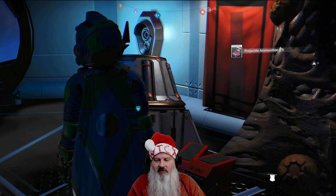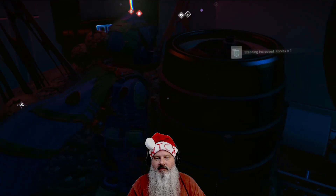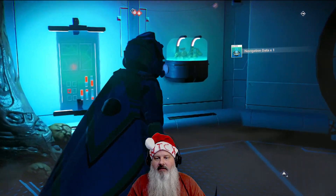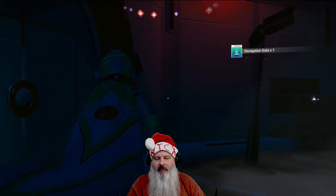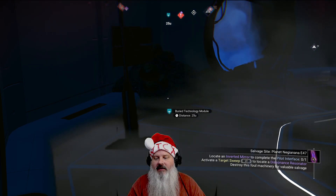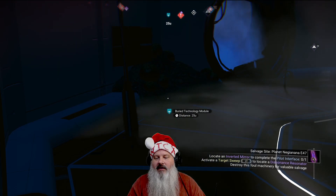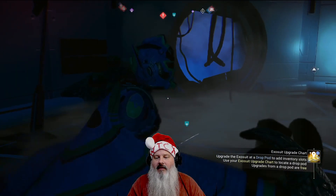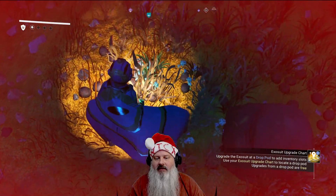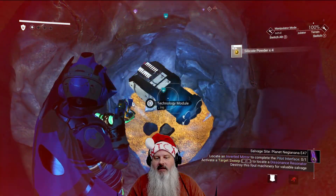Let's go ahead and search these boxes. We got some nanites over here, maybe. Oh, research specimen — we got that. Denied access. Locate an inverted mirror plate to pilot interface, active target sweep, locate, destroy the file machine — invert a mirror, okay. There's some buried technology right there. Let's see if we can dig her up.